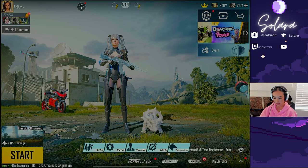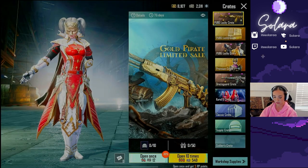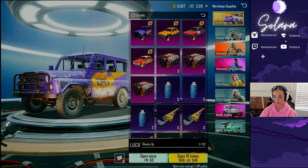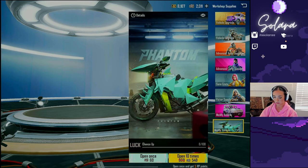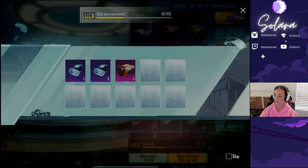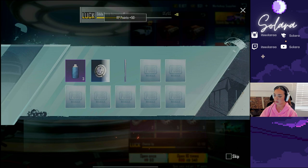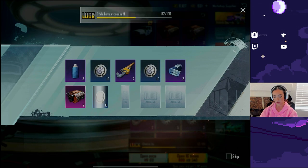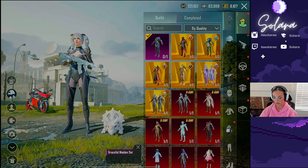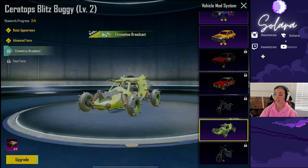All right, so now we can go ahead and get our vehicle — just kidding, we need two more. Let's go back to the workshop supplies. We're going to go for this one, let's just keep going. Give me another one please. I got two, I'll take the extra. Oh, I got four — are you kidding me? You could have done that so long ago. So how many do I have total — 11? So we won't get it to the final form, but we at least can get it to the elimination broadcast.